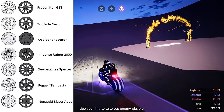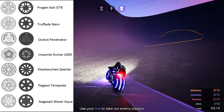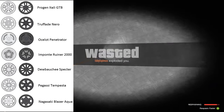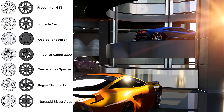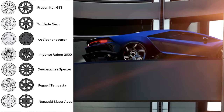Some of the rims look pretty cool. The Ocelot Penetrator looks a little odd, but that fits since it's an old school supercar. The reason these rims are interesting is that by comparing them to their real-life counterparts we can figure out what cars Rockstar is basing these on. Starting with the Pegasi Tempesta — in Rockstar's garage screenshot you can see the blue car has the exact same rim, confirming that's the Pegasi Tempesta. And if that blue car is based on the Huracán, well Huracán means hurricane and Tempesta means storm in Italian — hurricane is a storm, so there you go.